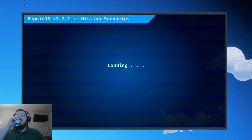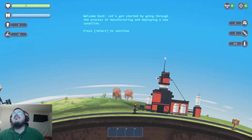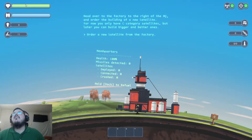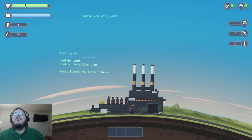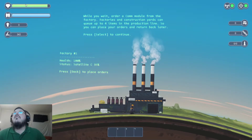Welcome back, let's get started by going through the process of manufacturing and deploying a new satellite. Head over to the factory to the right of the HQ to order the construction of a new satellite. For now you only have C category satellites but later you can build bigger and better ones. Order a common module from the factory — factories and construction yards can queue up to four items in the production line.